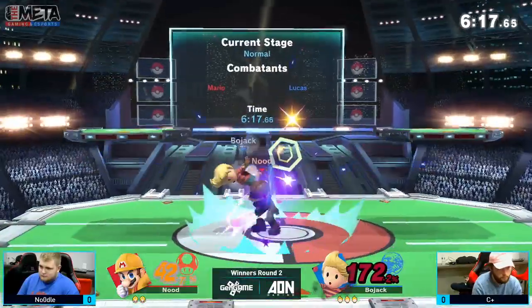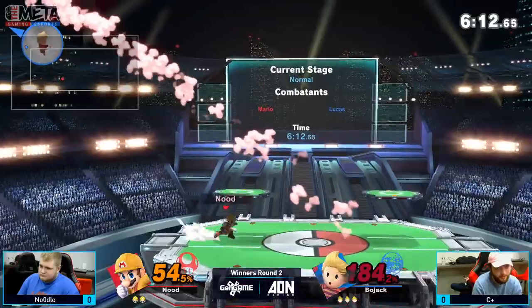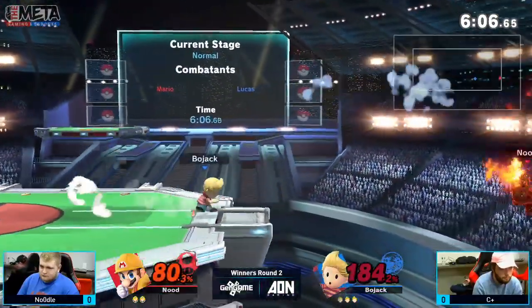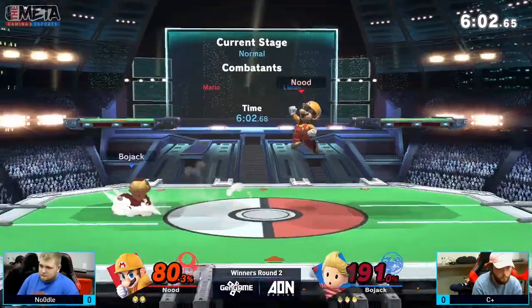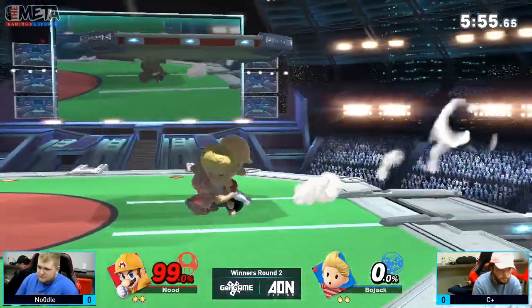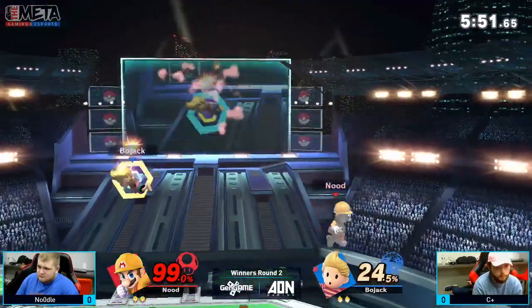Close chance there. C-Plus coming out with this conversion, gets the wrong read. Back throw not going to kill yet — great DI from C-Plus. He's going to try to go with an up-air combo or something. C-Plus just learned from that, goes for the dare, but up-air actually beats it. Tries to dash and get something going, but Noodles finally takes that stock with the up-smash. C-Plus trying to get that read, but Noodles was ready.